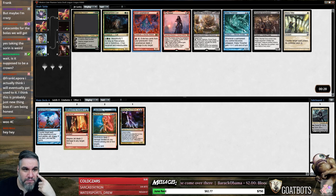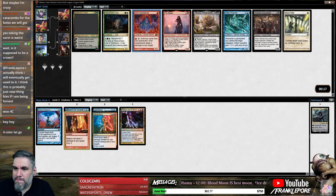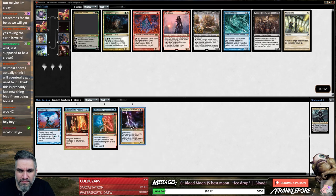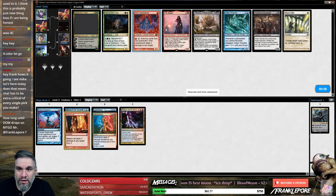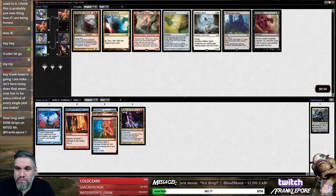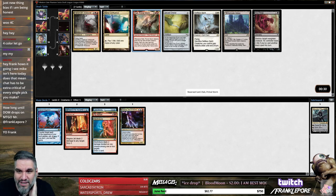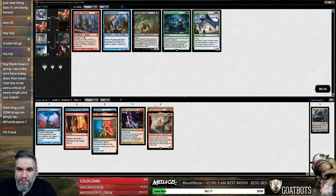Or is it Grim Lavamancer? Someone in chat says all MTG printed legendaries now have the new border as a silent update. Well, but some of them don't though — that's what we're saying. Like Karanos doesn't have it, right? I like Pia and Kiran Nalaar here. Oh, your boy came back — I'm definitely taking It That Betrays. This deck is building itself. Let's just take the Greater Gargadon.